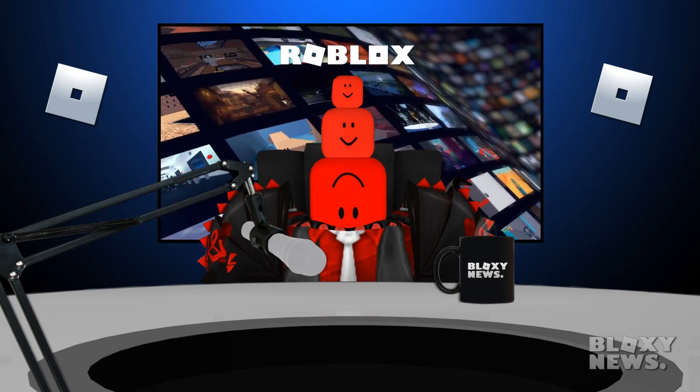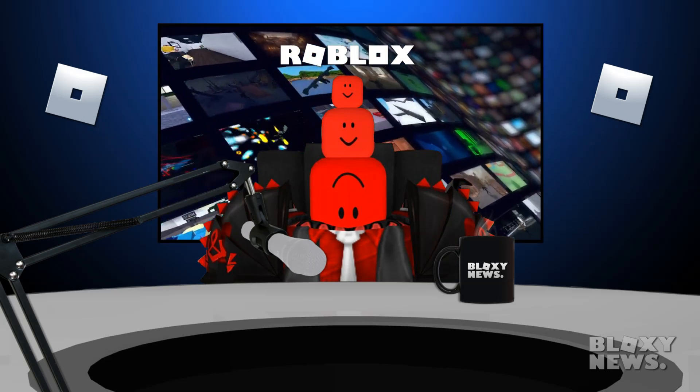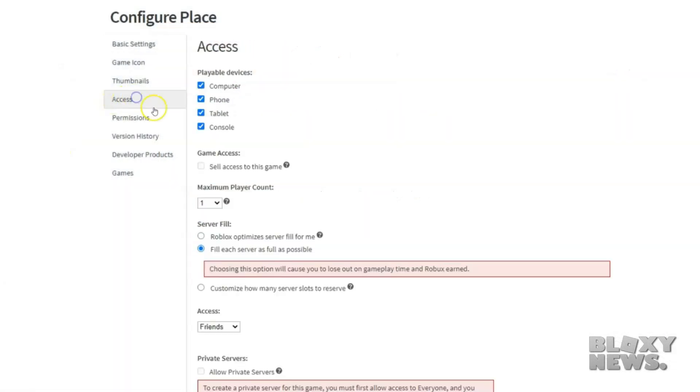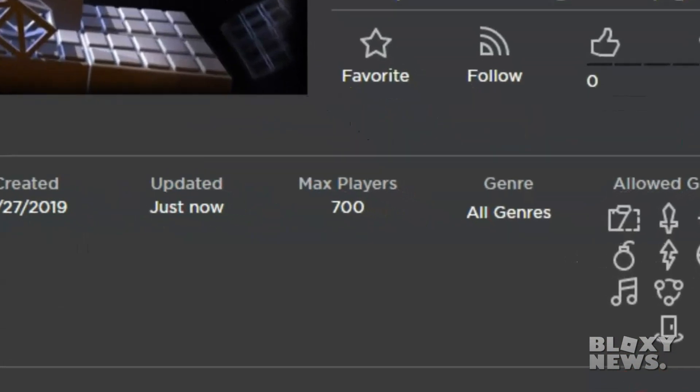Once you are enabled in the beta program, all you need to do is head into your game settings — which is configure place — head over to the tab on the left that says access, and then under maximum player count, just click the dropdown menu and scroll all the way down to the bottom of the list where you will find 700. Then save your game and voila, you have now enabled 700 player servers for your Roblox game.